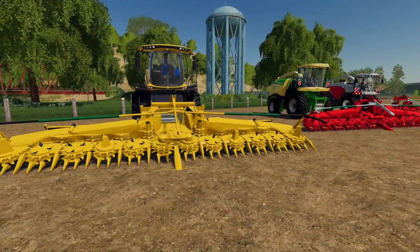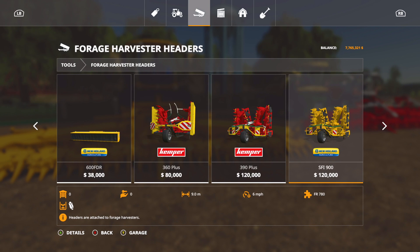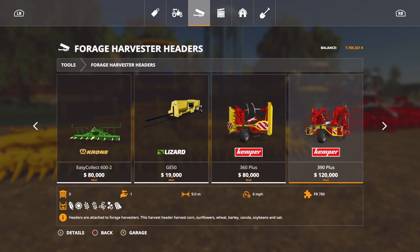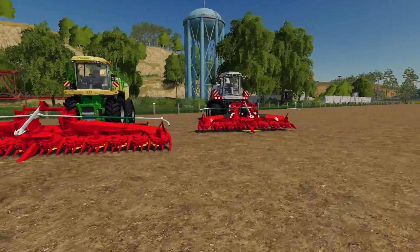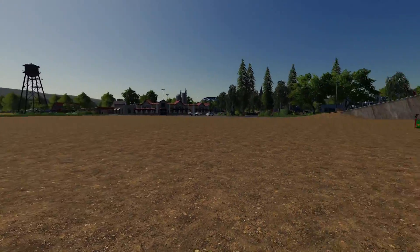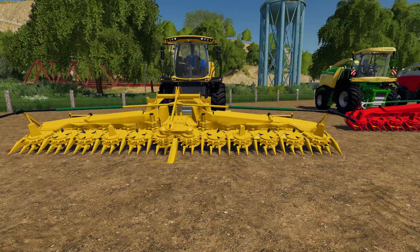Most of the time these would only do corn. Let's take a look at the New Holland in-game — corn, that's it. However the new modded one will do corn, sunflowers, wheat, barley, oats, canola, and soybeans. You can chaff all those things if you want, and the price is exactly the same, which is wonderful. These will go at six miles per hour. Instead of just doing corn, now you can chaff any of those crops that were listed — very cool.